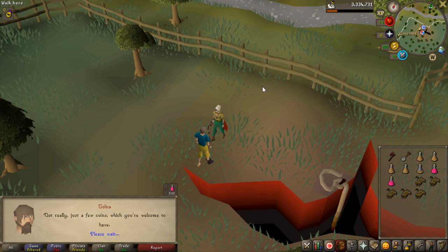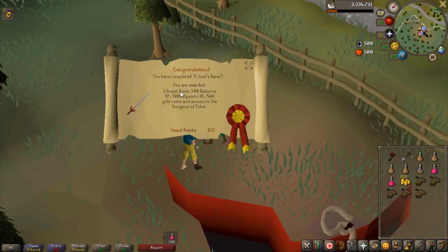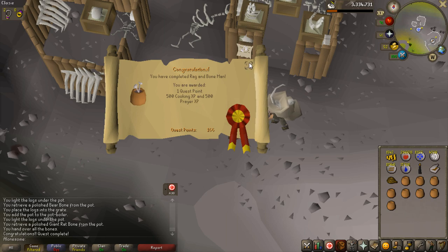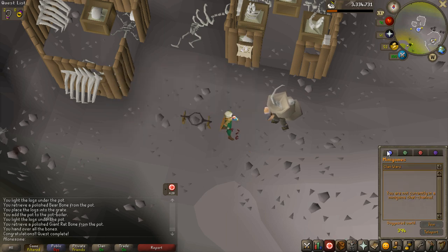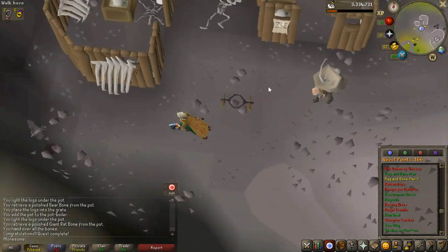Second quest — I can't believe I haven't completed this yet — is A Soul's Bane, obviously an extremely easy quest. The quest rewards are very low because it's a low tier quest, but it's another quest point, so only three more. Another quest point from Rag and Bone Man, so I only need two more quest points — maybe I can find a quest that gives two quest points.